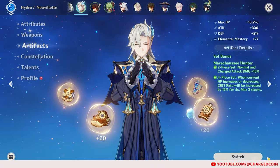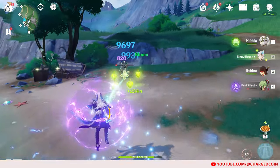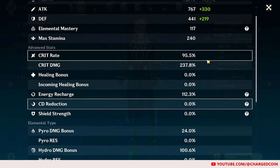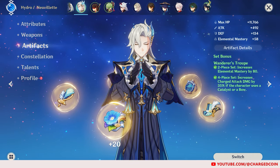For artifacts, he'll work best with the Marechaussee Hunter, as it will increase his charged attack damage and also allow him to increase his crit rate when he loses HP. This will allow him to build more crit damage instead of crit rate. Another alternative is the Wanderer's Troupe, which will increase his charged attack damage by 35%.